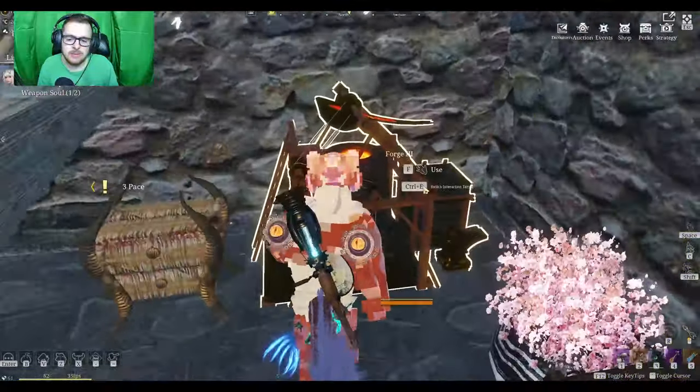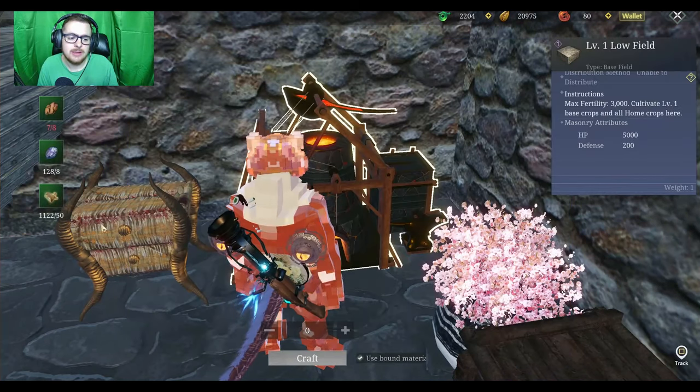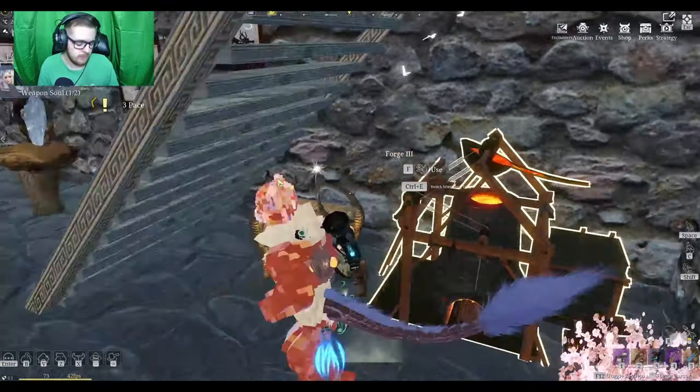If you go over to the forge and go to facilities, this is where you'll be able to craft higher level fields. You're going to start out with low-level fields, but do not craft the level ones — that is a waste of time and material. Go ahead and craft the level twos and threes and so forth, but don't craft the level ones.